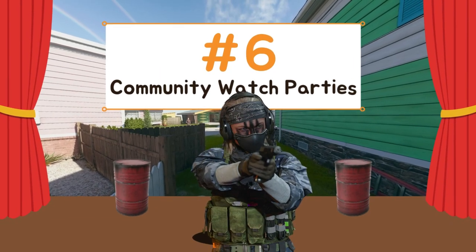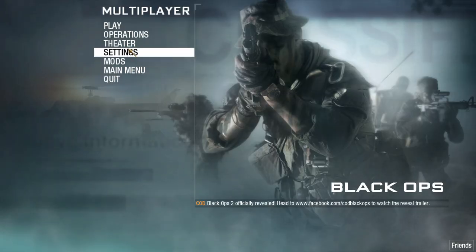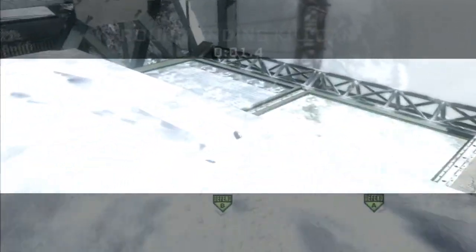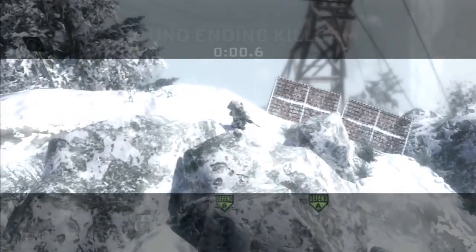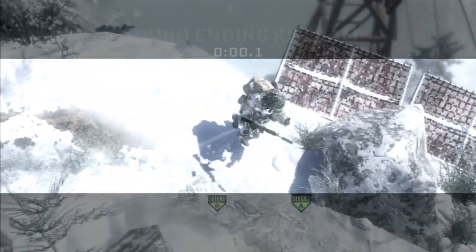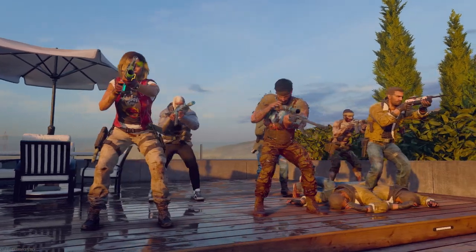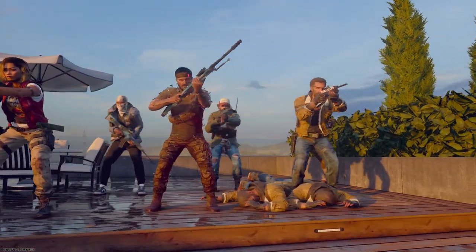Number 6: Community watch parties. One of my favorite things in Black Ops 1 was going to the community tab and checking out some of the community clips. The majority were average, but there were some hidden gems that not only helped out creators but also made for fun watch parties. Even one COD player showcasing their best work could help with player engagement, meeting new friends, and other opportunities — and would give Call of Duty that community feeling again.